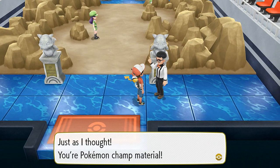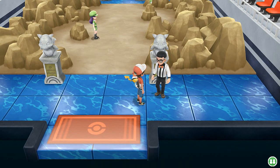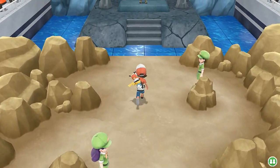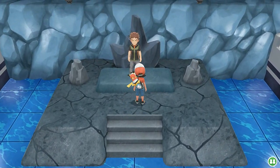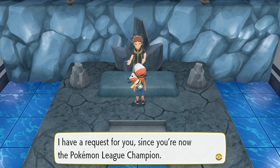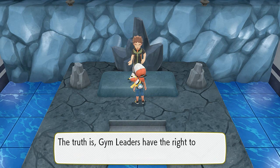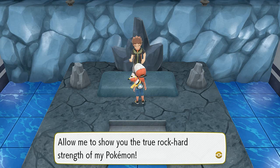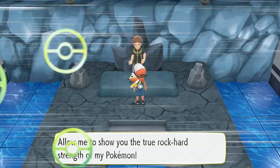Here we are in the Pewter City gym. Brock says, 'Just as I thought, you're Pokemon champ material.' He tells us he has a request — since we're the Pokemon League champion, gym leaders have the right to challenge the champion. He asks us to allow him the privilege of facing us in battle once again.